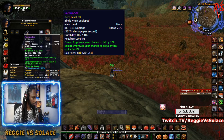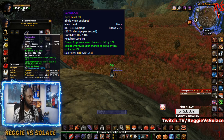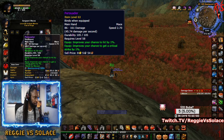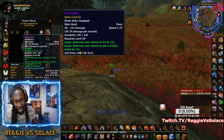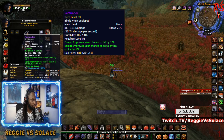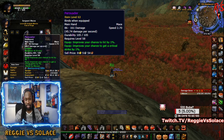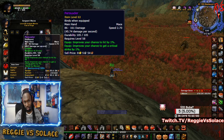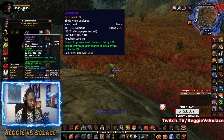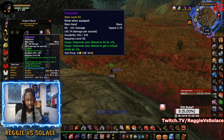The Persuader is a one-handed mace with a 2.70 attack speed — nice and slow, so you get big crits. The only knock in phase five is the 45.7 damage per second. You can find better DPS maces, especially in AQ20 — the Sand Polished Hammer. I'm trying to get that; it hasn't dropped for me yet, but I run AQ every three days trying.